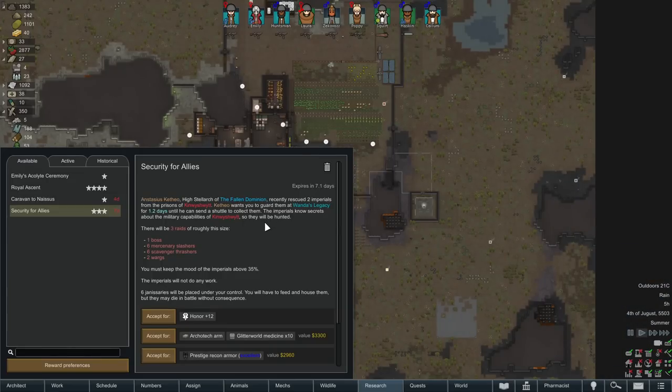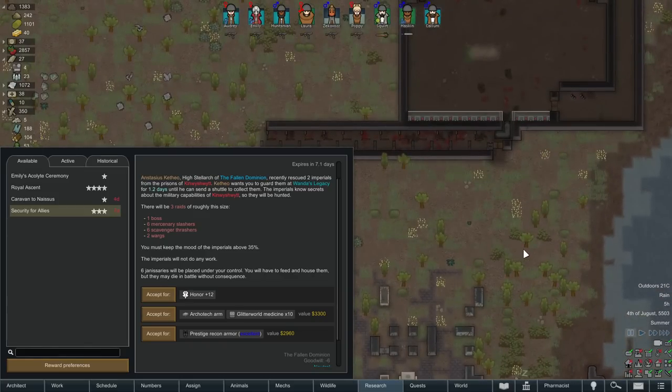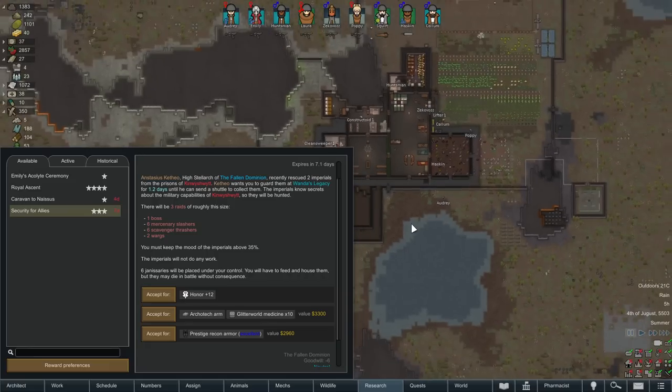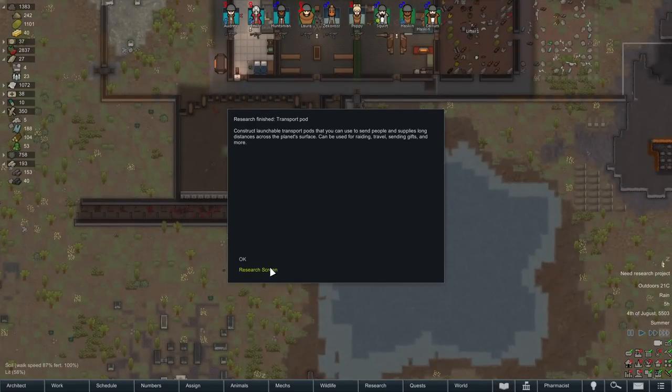Security for allies — three raids. Archotech Arm? Oh hell, the armor. Oh man. We possibly handle that. We got to keep their mood up and there's going to be three raids. We're playing this caravan. We got some time to think about it, but I think the answer is going to be no.